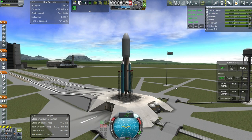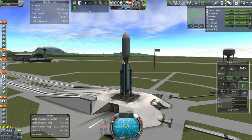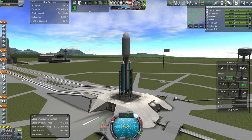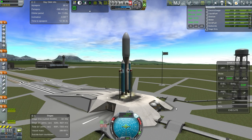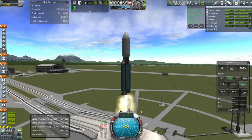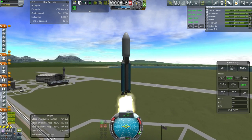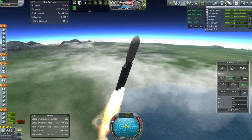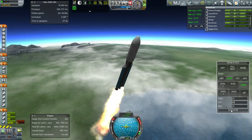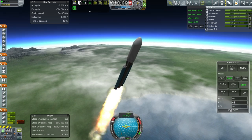Okay, here we go. SAS on, throttle up, and hopefully not too much suspense when it comes to whether this will make orbit or not, considering this is now a very well-tested system. But if anything should happen, I'll record and tell you all about it. Seems like our fairings are staging in the wrong place, though. Looking good as we've passed the speed of sound here. Probably coming close to max Q as well. Thirty more seconds on the boosters.